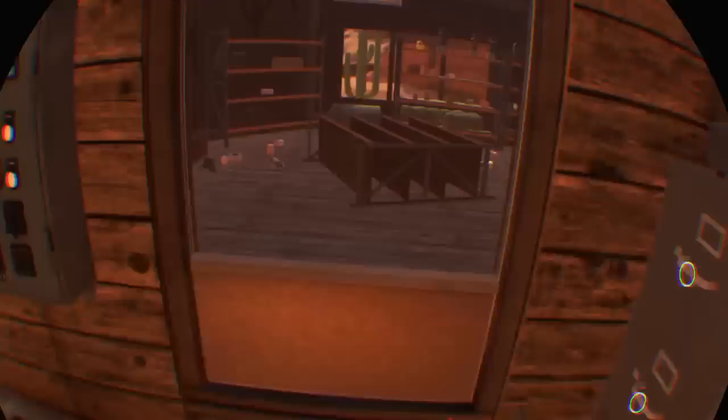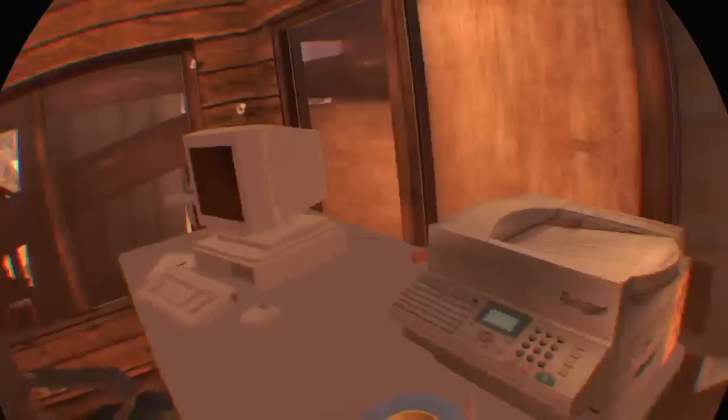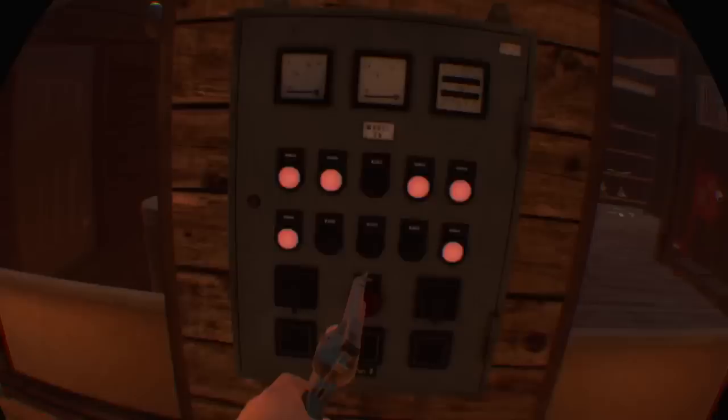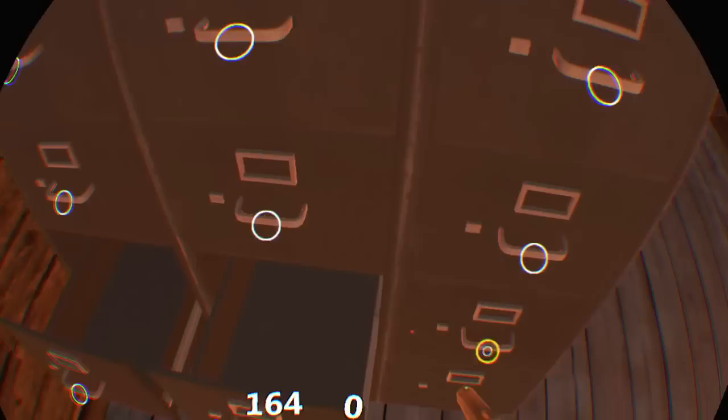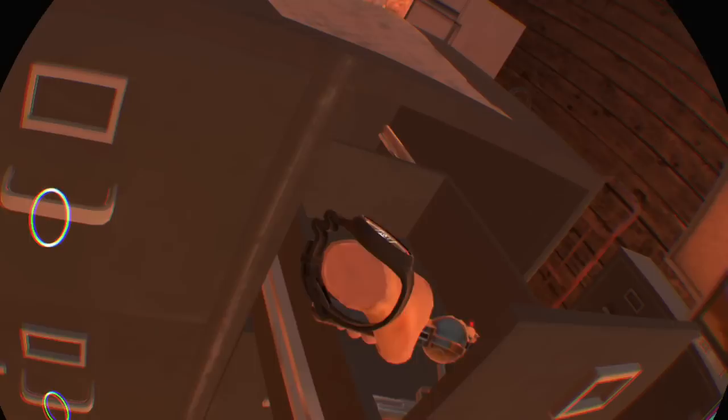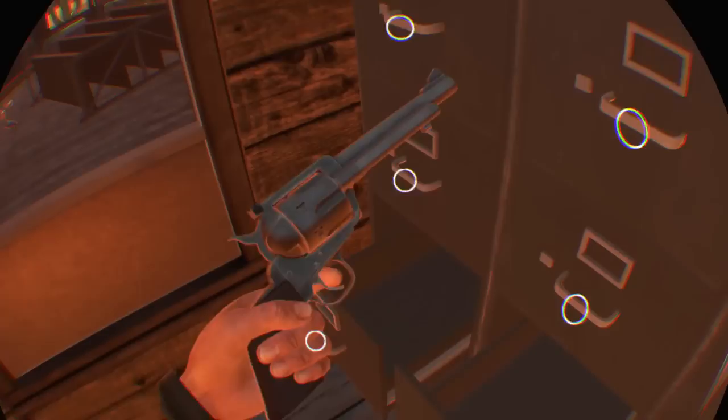Wow, file cabinets to go through! Let's check over here first. Can't do anything with that, can't do anything with that. There's a key over there, I bet. Dang, it's a lot of ammo! Can I do a wheel? Yes, nice — there we go! And that other one stays on there. Awesome. Nothing in here.